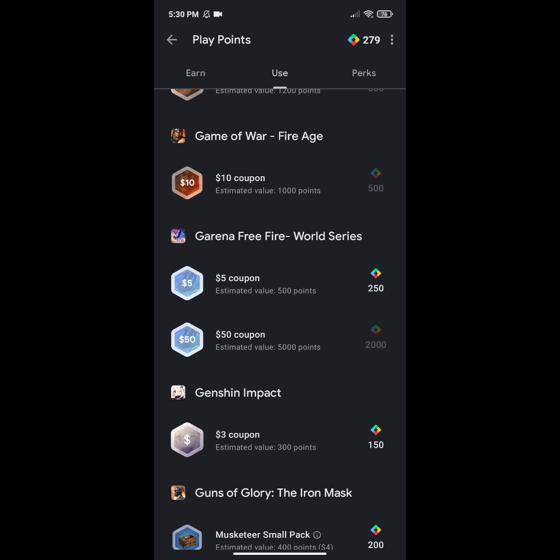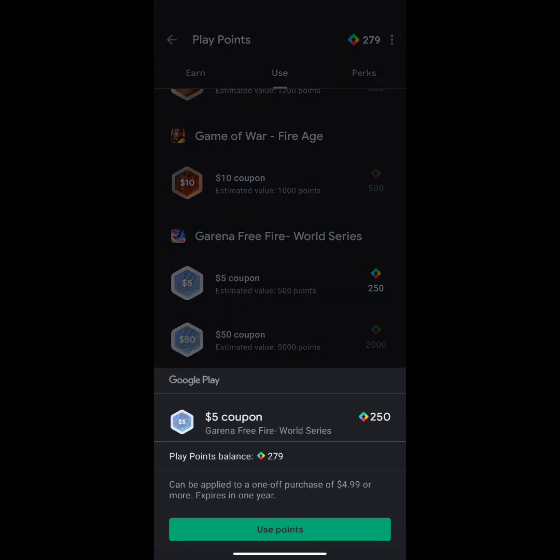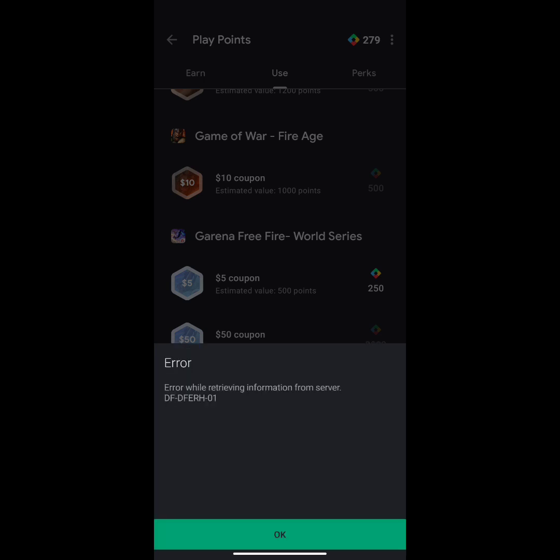I have 279 points. To redeem the five-dollar coupon you need 250 points. This is estimated at 500 points but we are getting it for only 250 points. It can be applied for purchases of $4.99 or higher. This is a Free Fire coupon, so I'm going to redeem this coupon using my 250 points.